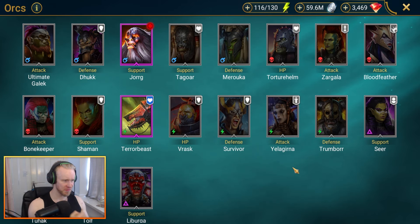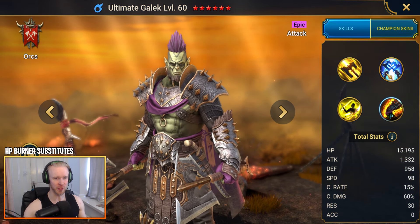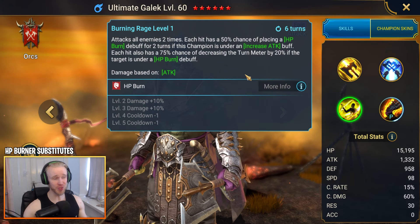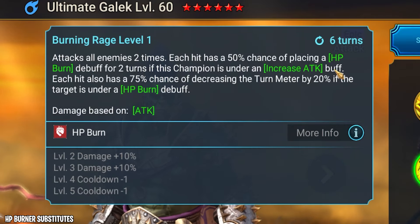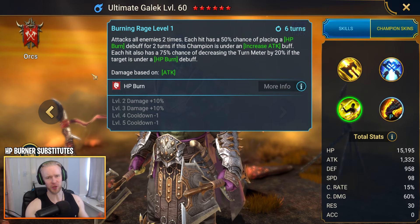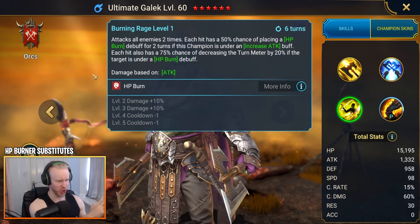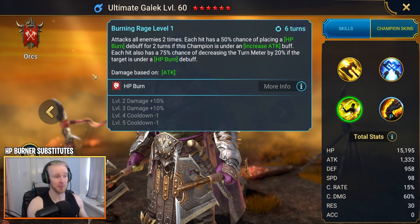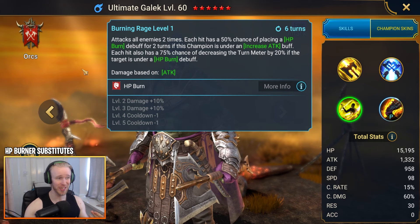That's turn meter controllers and tanks handled. Let's move on to max HP damage dealers and HP burners. We already covered Coldheart — she hits like a truck, she's a turn meter controller and a massive damage dealer, and you can build a team around her. For HP burners, let's start with Ultimate Galak. His job is simple: use the A3 — it's an attack-all-enemies two times, with each hit having a 50% chance of placing an HP burn debuff for two turns, as long as Galak is under an Increased Attack buff.